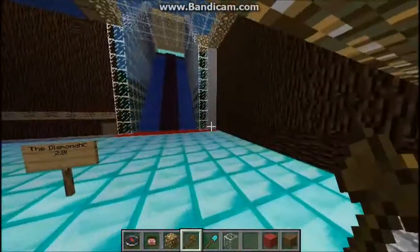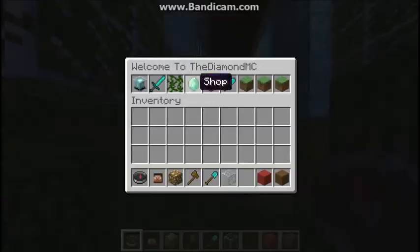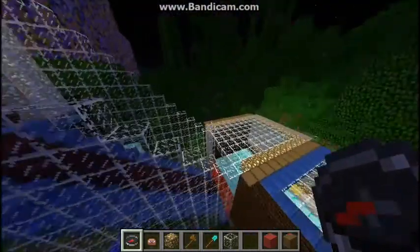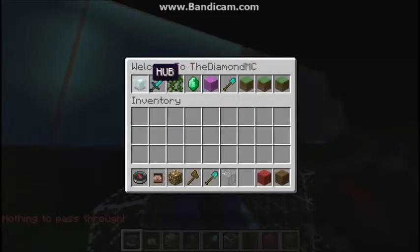What you can do is you will get a compass when you start. You will open it — it will not do that though because only admins can. Anyway, you will click your compass and you can go to Hub, Hunger Games, Parkour, Shop, Statue Hall, Spleef, or more.